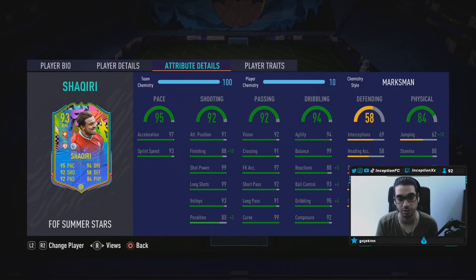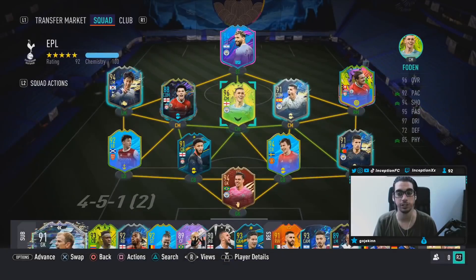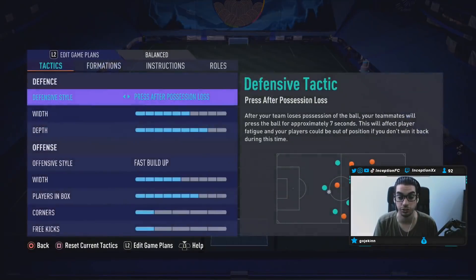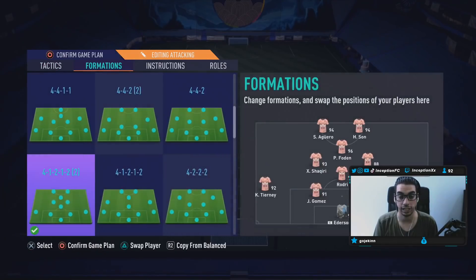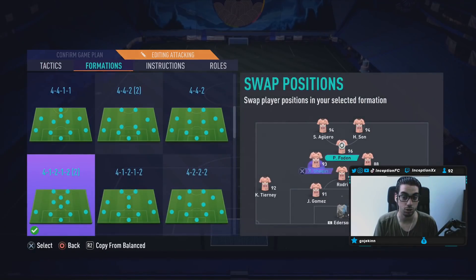He has 88 Stamina, which suggests that he'd be a pretty cool card to use mostly in the cam position. 87 for Strength to work with his body type, and then 75 for Aggression. It definitely looks like a very interesting card. To be honest, he could potentially play like a Coutinho card — no BS, he actually could potentially play like that.